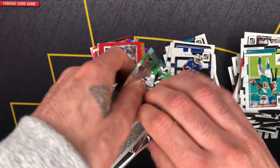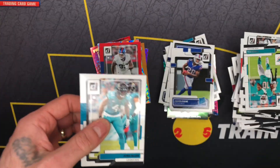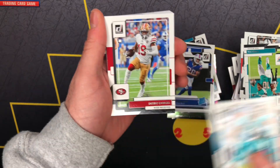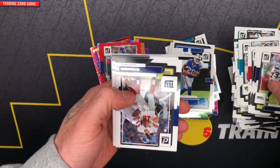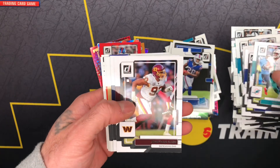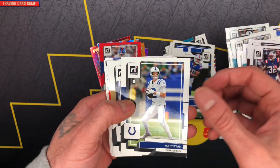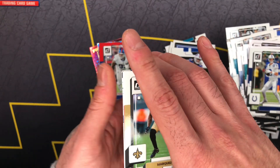Last pack y'all — saving the best for last. Hitting Target up. All right y'all — Josh Allen, the homie DeBo, Justin Fields, Jamal Adams. Home team right there. We got Eli Manning, Tula, Jonathan Allen, Devin McCourty, Matt Ryan, Marquez Calloway. Looks like we have a canvas.